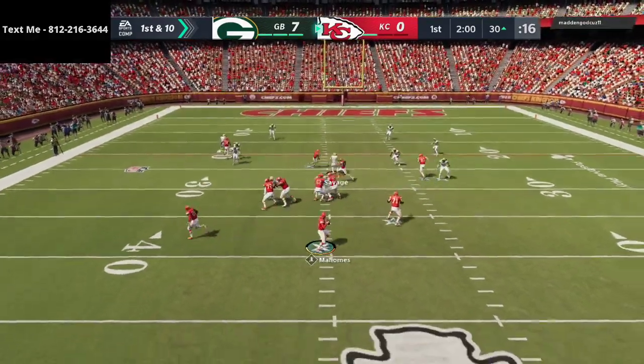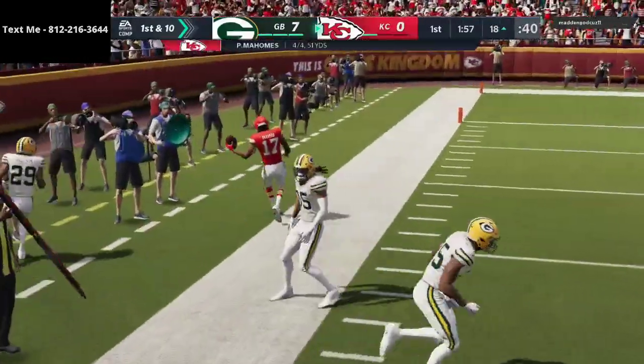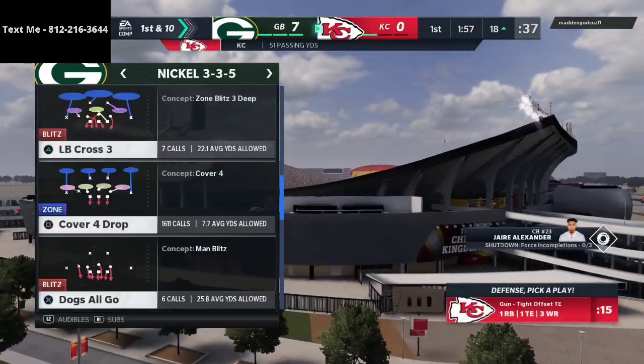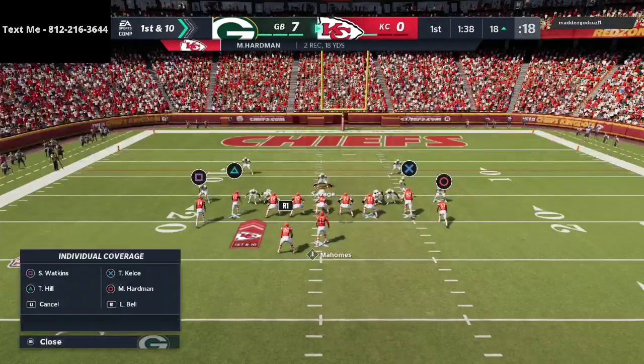That's what happens with those curl flats when you put them at 10 yards - you do give up a lot of drag routes. So now what we're going to do is kind of change it up on him a little bit.